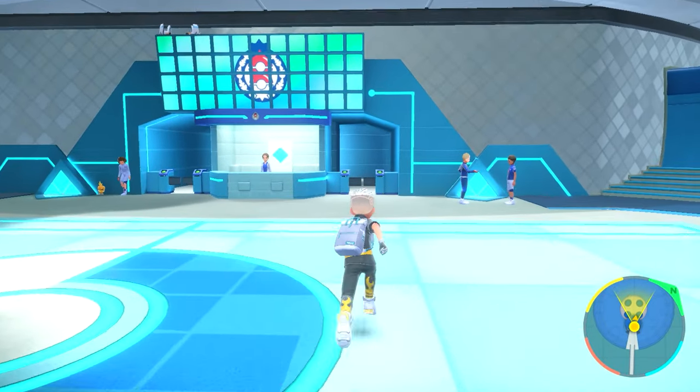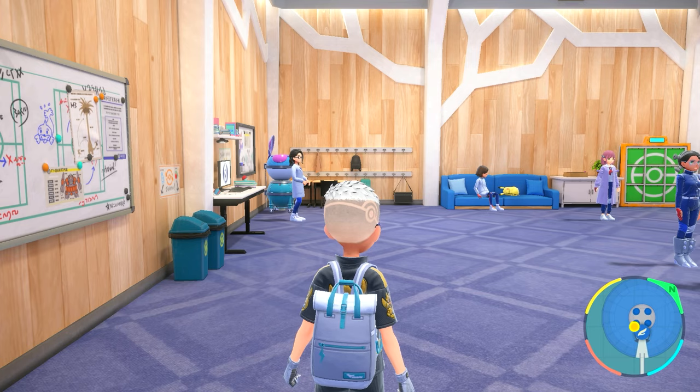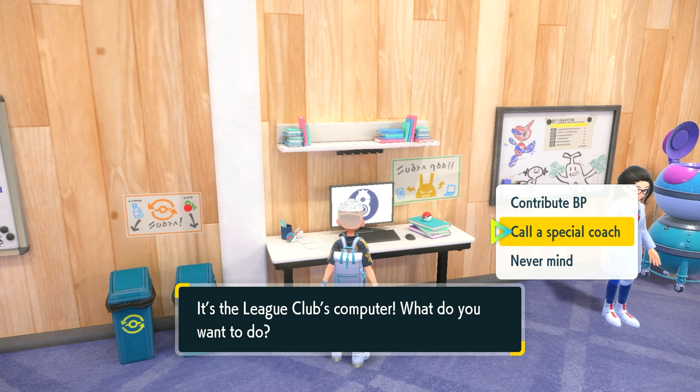You've got to go to the Blueberry Academy school. You're going to make your way to the league club room, right here. Once you've got in here, you're going to interact with the PC on the left and use the second option: 'Call a Special Coach.'